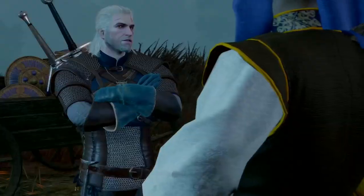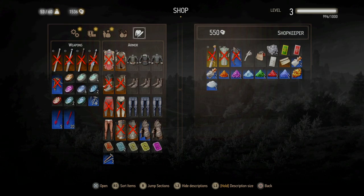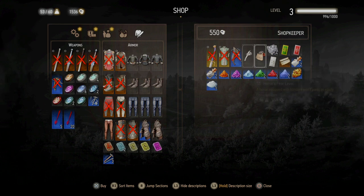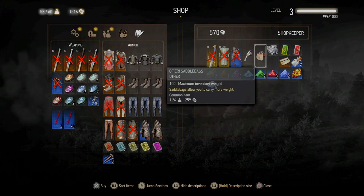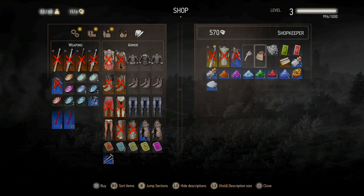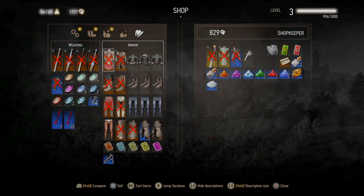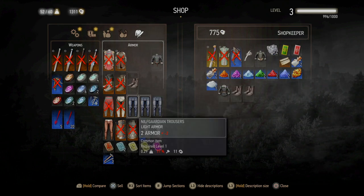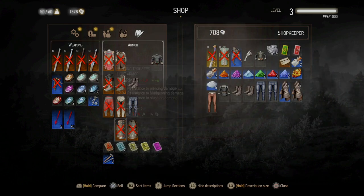At Upper Mill you speak to the Ofieri Merchant. There are a couple of things I want to buy from him using the money we earned in White Orchard. He has Ofieri Saddlebags, which give 100 maximum inventory weight — the highest available outside of the Toussaint Beauclair ones in Blood and Wine. Normally you start with 60, so equipping these raises your capacity to 160, which is much less hassle. Well worth the 259 crowns. He also has Gwent cards and blinders, but the saddlebags are the priority. You can also sell him excess items.